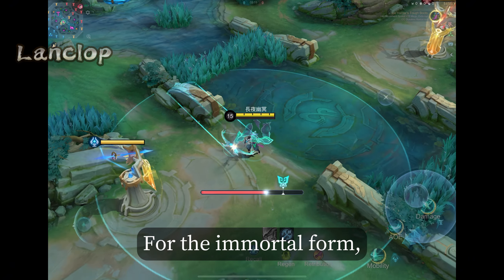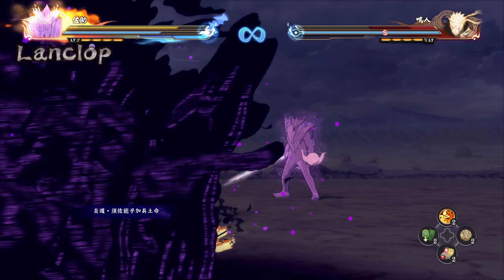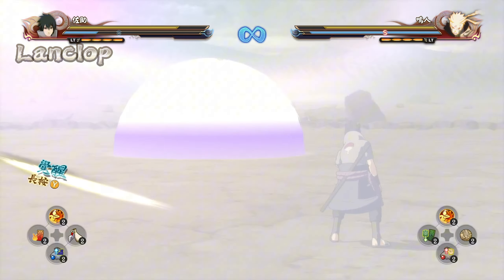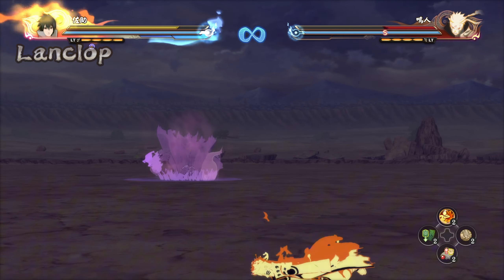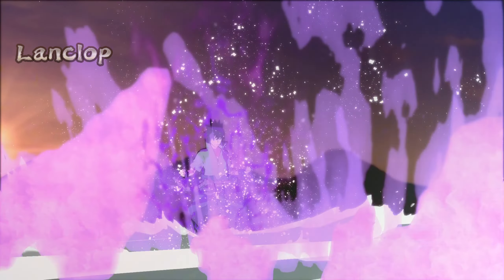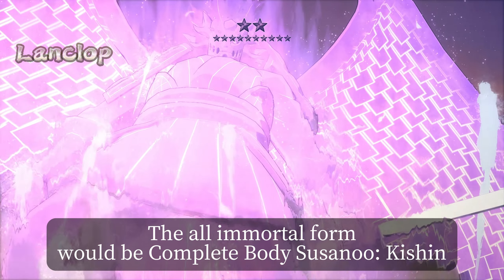For the immortal form, it could be... or just... What if it's Sasuke with Renegade? The all-immortal form would be complete body Susanoo — Kishin.